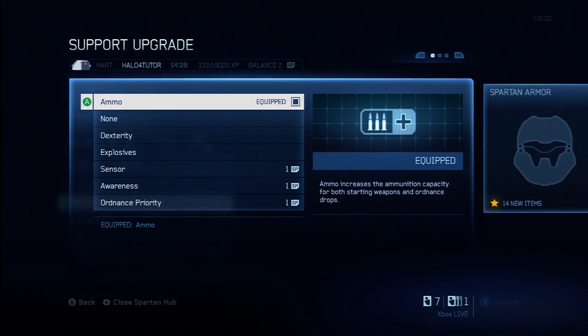This includes even ordnance drops — when you're using this and you get an ordnance drop with a sniper or a rocket, it's got extra ammunition. When you have those power weapons, those extra sniper rounds or extra rockets will go a really long way. I'm going to give ammo an A-, because it's fantastic and useful just about all the time. I really like it under almost any circumstance.